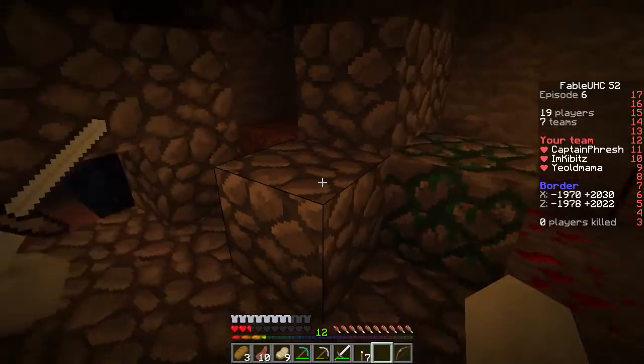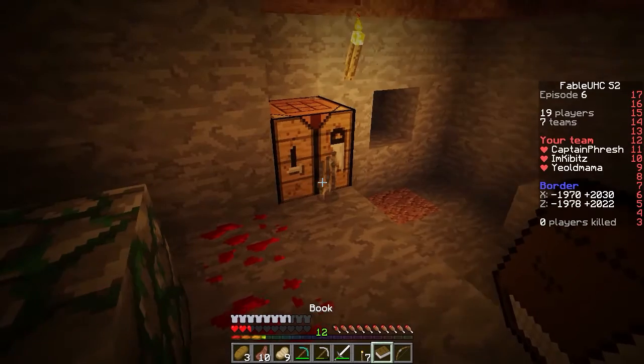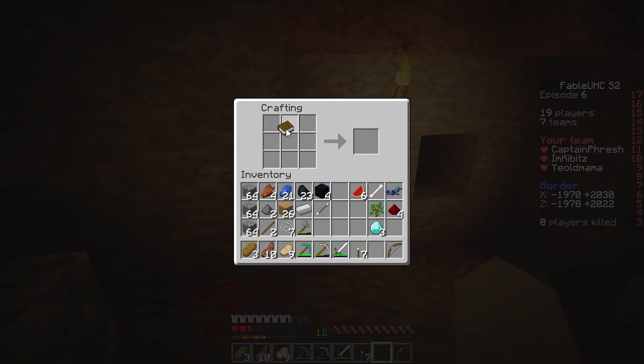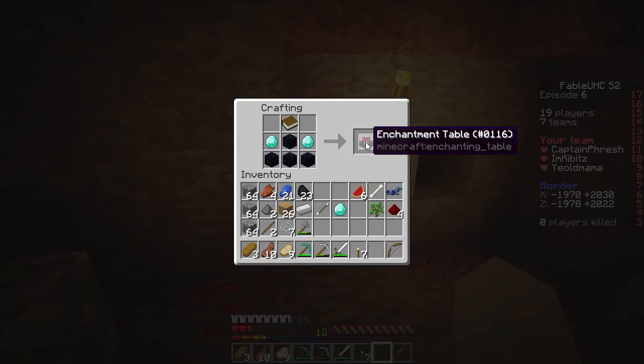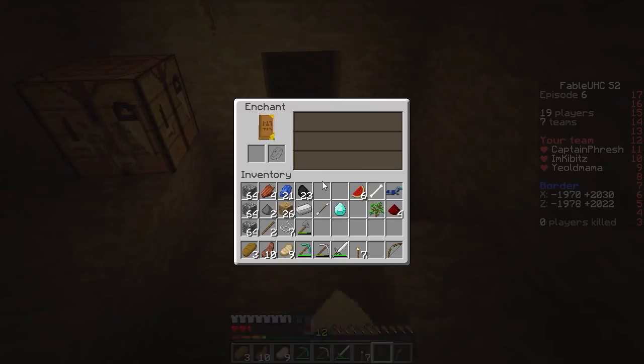OK, book now — give me a book. Here. Perfect. Get that portal on, get it activated, man. I don't have a thing. We gotta go, it's go time. Oh, I just got hit. That was a bad idea. I am going. Enchantment table is down. Alright, enchant all your armor.